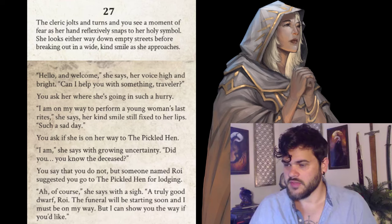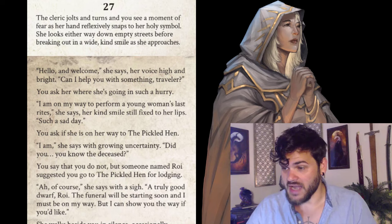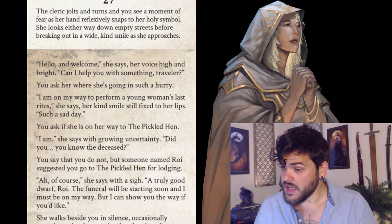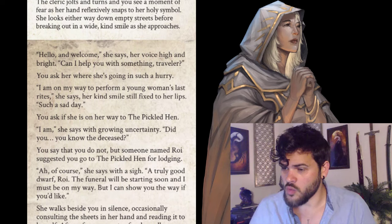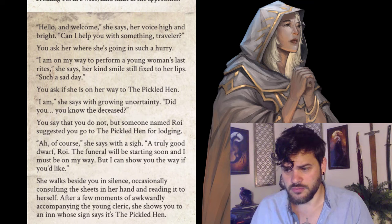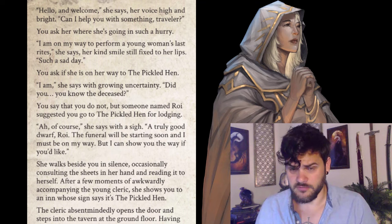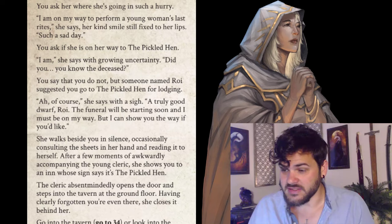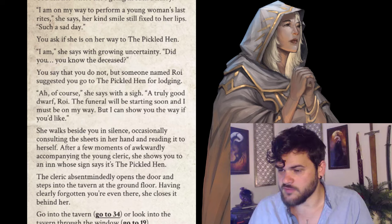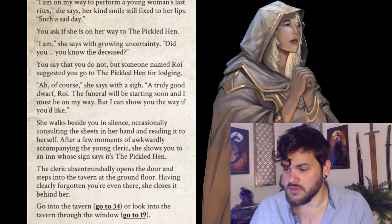We're headed to 27. 'Excuse me, miss.' The cleric jolts and turns — a moment of fear as her hand snaps to her holy symbol. She looks either way down empty streets before breaking out in a wide, kind smile. 'Hello and welcome. Can I help you, traveler?' She's on her way to perform a young woman's last rites. She confirms she's heading to the Pickled Hen and says Roy is 'a truly good dwarf.' She walks beside you in silence, occasionally consulting sheets in her hand, then shows you to an inn whose sign reads 'The Pickled Hen' — and absentmindedly closes the door behind her, having forgotten you're even there.